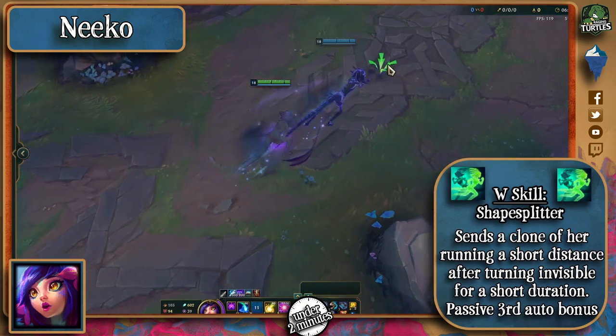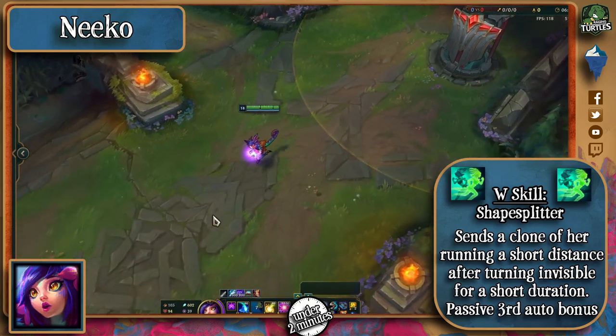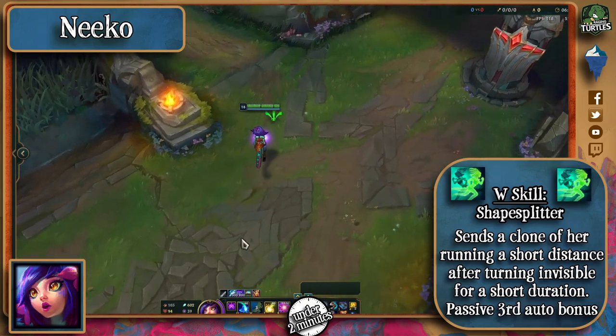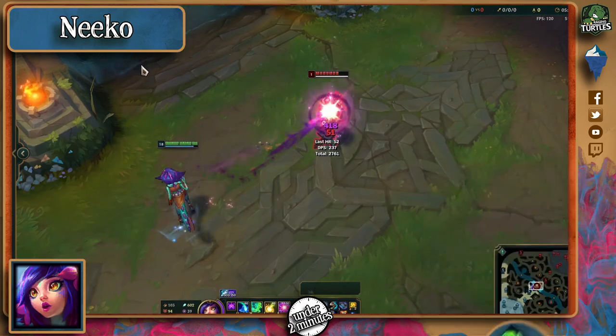Her W is an activatable LeBlanc passive which doesn't allow her to control the movement of the clone, but still can let her decide the direction in which it runs when it first casts. Casting this does not disrupt her passive transformation as well. Her W also passively grants her bonus damage and movement speed for every third auto she hits.